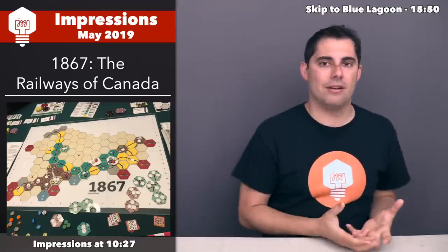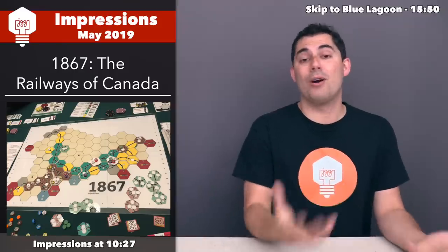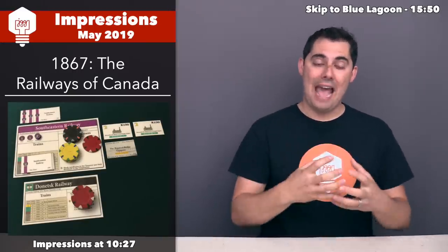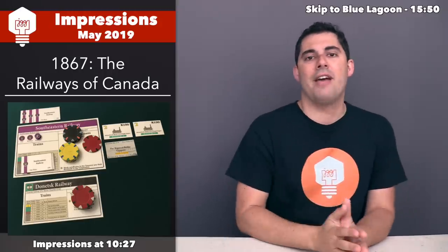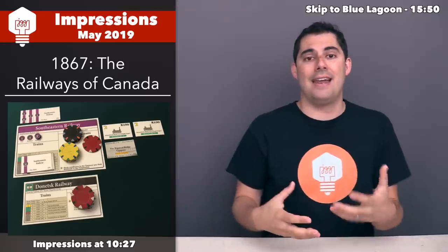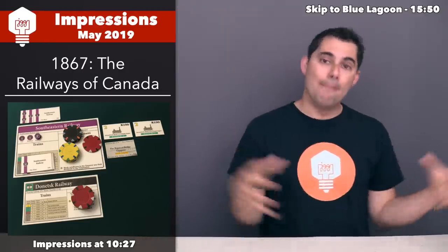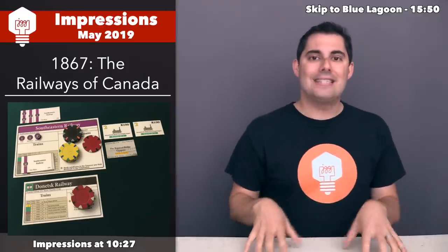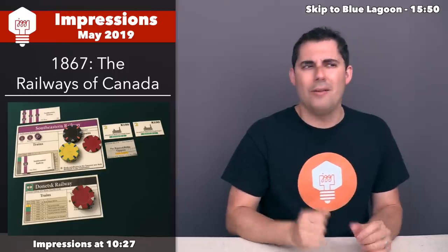In 1867 there are private and public companies. There's an auction at the start where players acquire private companies. When a private company makes money, half goes to you personally and half to the company treasury, which is used to buy trains and such. At game end, the person with the most personal money wins. A key mechanic is eventually turning or merging private companies into public companies, at which point everyone else can buy stocks in them.